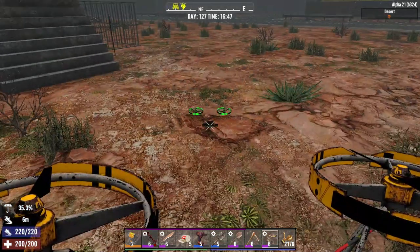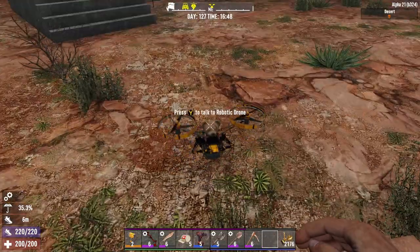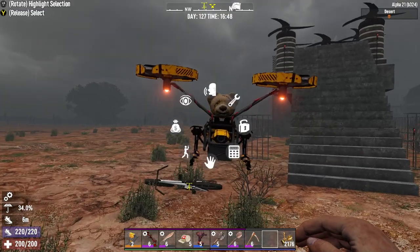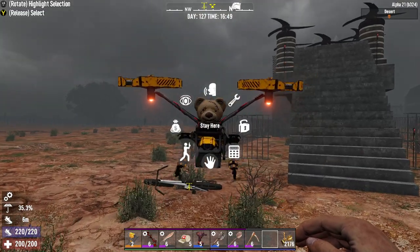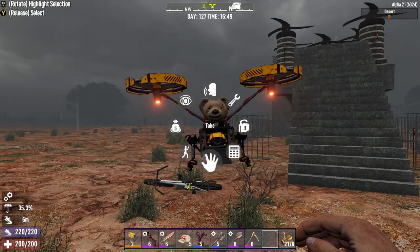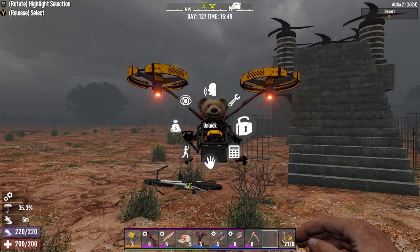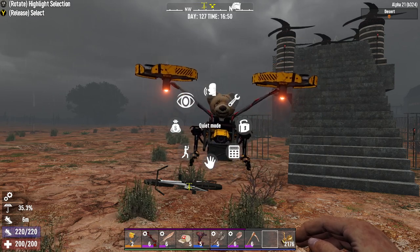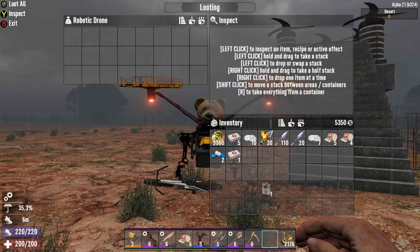You place it just like any normal item and then it'll follow you around. There are a few commands: you can have it stay, pick it up just like a normal vehicle, pin code it, lock it, repair it, or actually talk to it — which is kind of weird. And then it has storage.